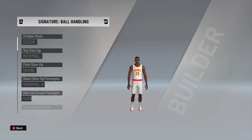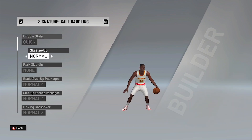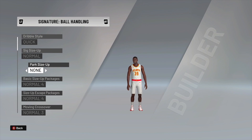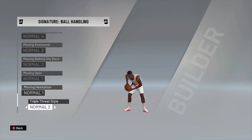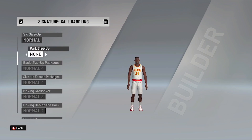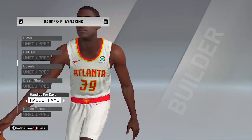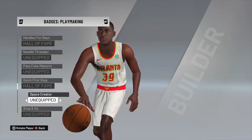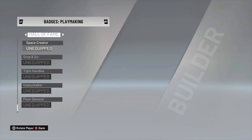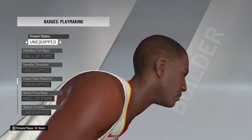My signature moves, aka my animations, are the same thing I have on my player. Dribble style is quick, signature size is normal. As for my badges, the only badges I really touched were my playmaking badges. I have Handles for Days Hall of Fame, Quick First Step Hall of Fame, and Space Creator Hall of Fame — though I'm going to take Space Creator off because you don't really even need that. So all I have on is Hall of Fame Quick First Step and Hall of Fame Handles for Days.